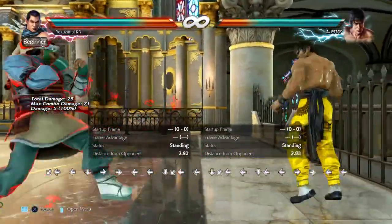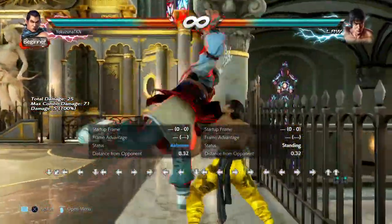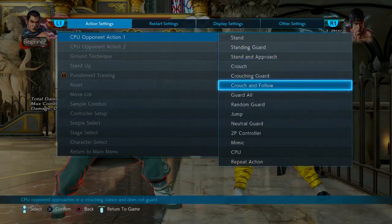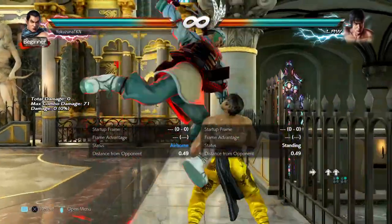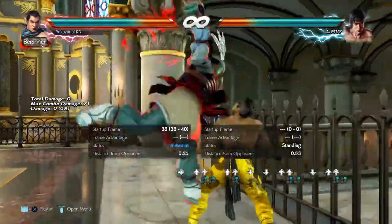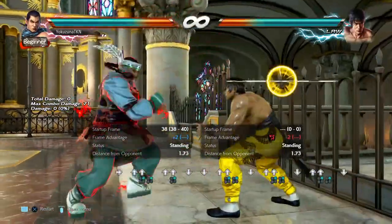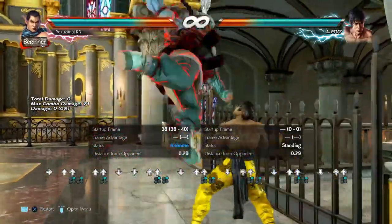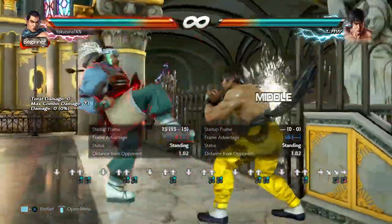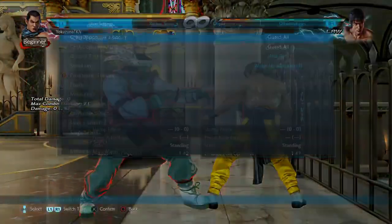The last move is kind of gimmicky but I really like it — up 2. Up 2 is a slow low that you can use after your wall combo and it's plus two on block. This is very gimmicky and I use it sometimes to throw off my opponent's timing. You can get a normal wall combo if it connects.